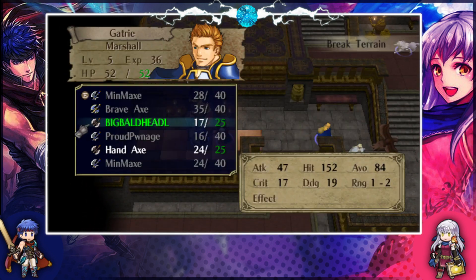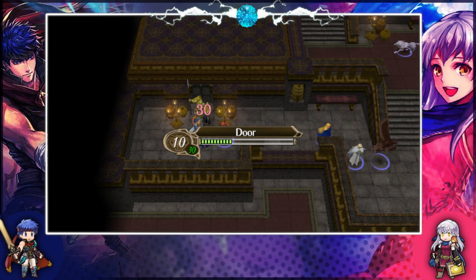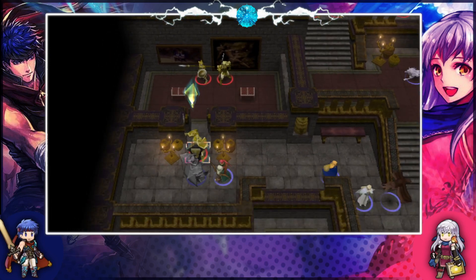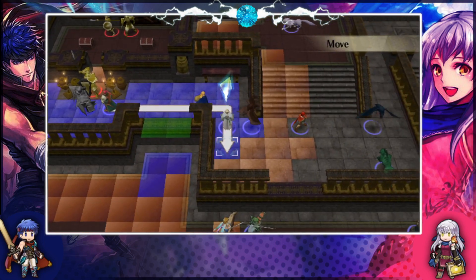I think it's weak to axes, right? So probably Gatri is the best to get that door. Yeah, any hand-axe kills it. Let's see it. We'll see if we need both Gatri and Shinon here. If we don't need Shinon, we can leave him out and have him do other things. Gatri probably got this covered by himself.